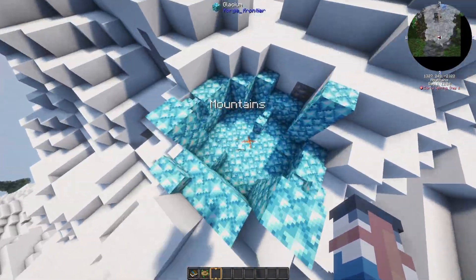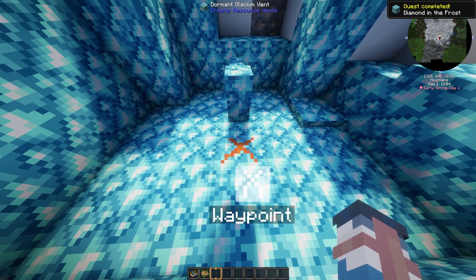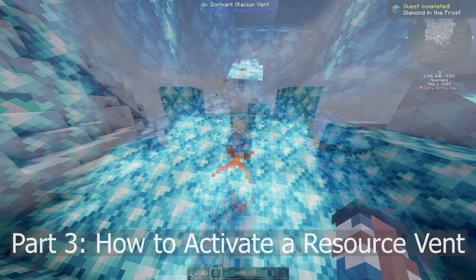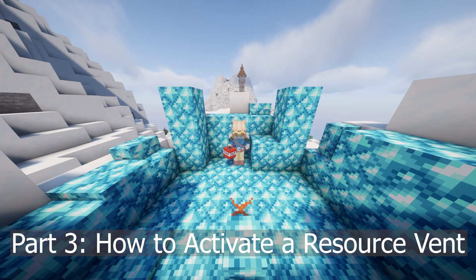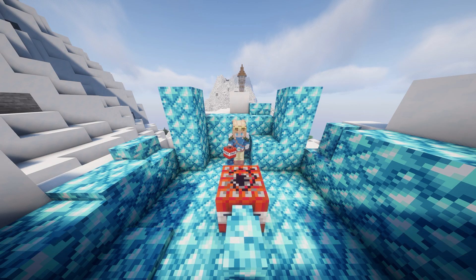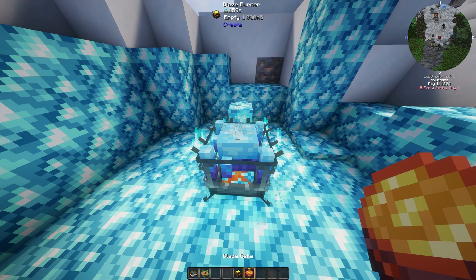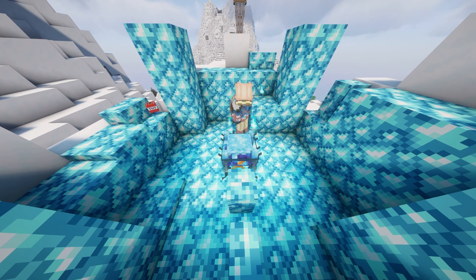There she is, our Glacium Vent. But wait, it's dormant. How do we activate it? Now, you might remember blowing up Molten Vents with TNT to activate them — that won't work here; it doesn't generate enough energy. Instead, you'll need a superheated blaze burner. Place it on top of the vent, feed it a blaze cake, and it'll activate after a few seconds.